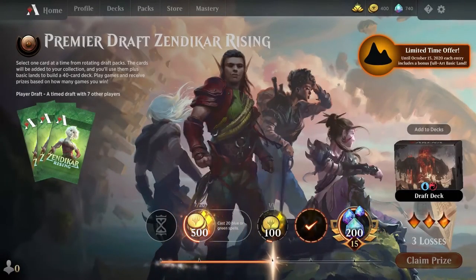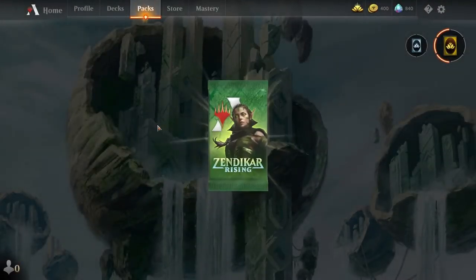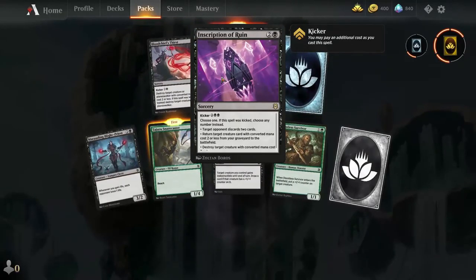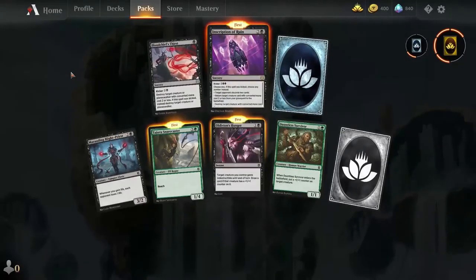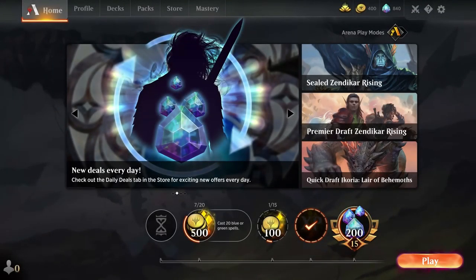This is me every season's pass because I'm so bad at this. I really tried this time. Three awful losses — let's claim my shitty prizes. What shitty thing did I win? Why does it have to make me go back to the main menu to look at the cards? All right, let's see what I got. Choose one — if this was kicked, choose: discard, return thing, destroy. That's a lot of options, that's a lot of kicking. What a game mode. That's all I can handle for right now folks — have a good one, I'll see you later, bye.